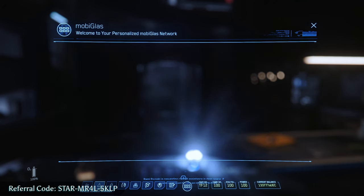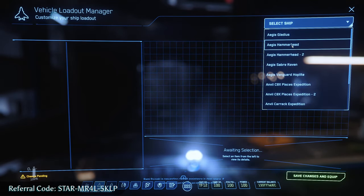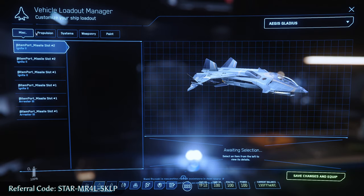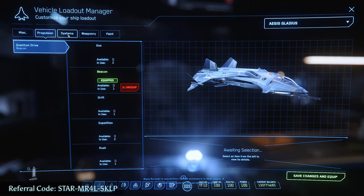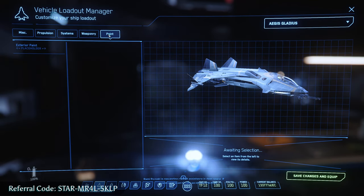The next tab is the Vehicle Loadout Manager. This is where you can customize your ships. You can choose between swapping out your missiles, quantum drive, coolers, power plants, weapons, and even paint skins.